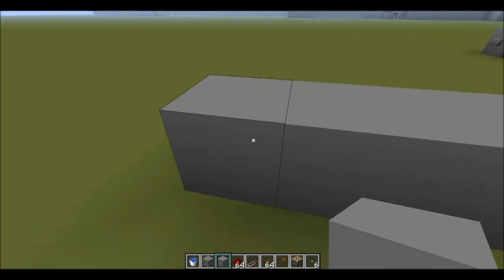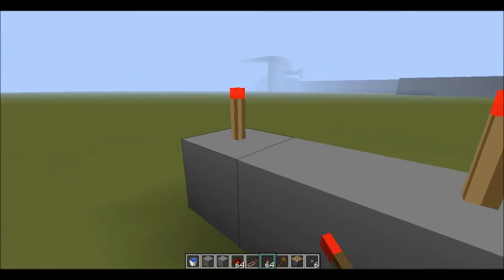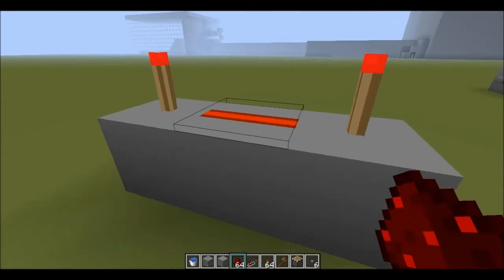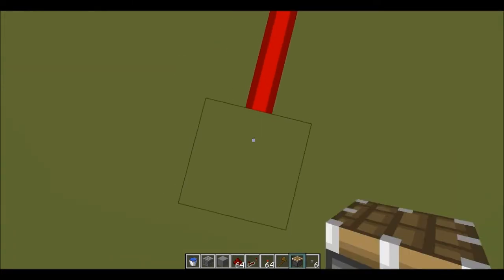So I'm going to start building an AND gate now. What you'll want is three blocks across, a torch on either end, a bit of redstone in the middle, and then this will be your output — put it into a piston as always.